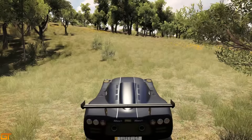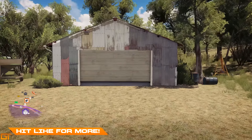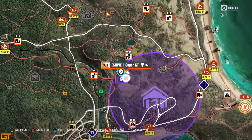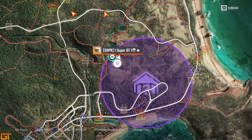Going into drone mode — drone mode is the easiest way to find these things, but this one wasn't too hard to find anyway. Once you go into drone mode it appears on the map and then you're sorted. I'll show you the final location now.